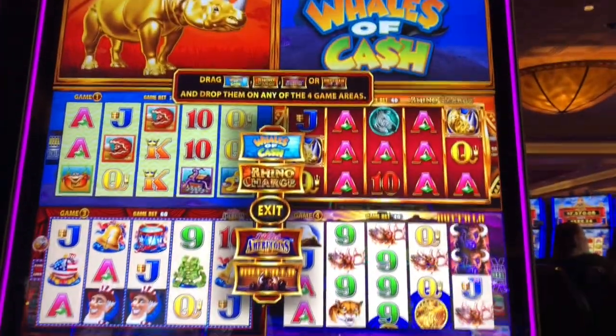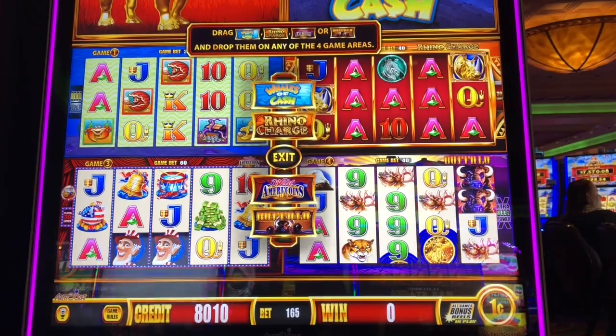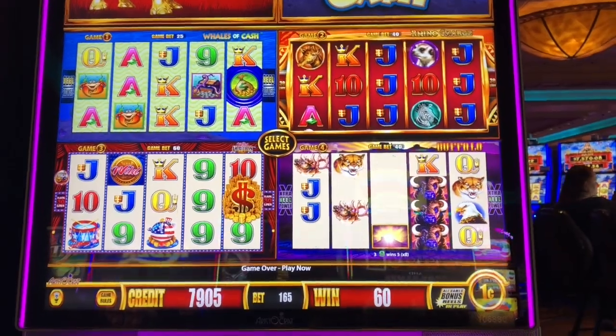Okay, here we go with Wonder 4 Boost — this is a fun one. We're going to do $1.65 spins, cashing out at 60 or lower, or 100 or higher. So you can play catch up.